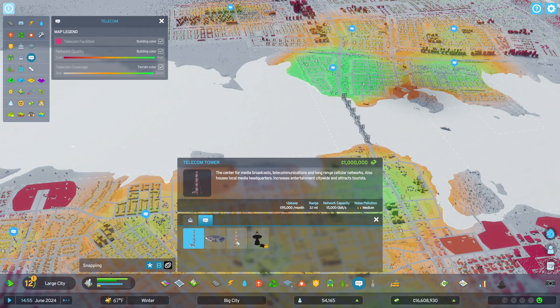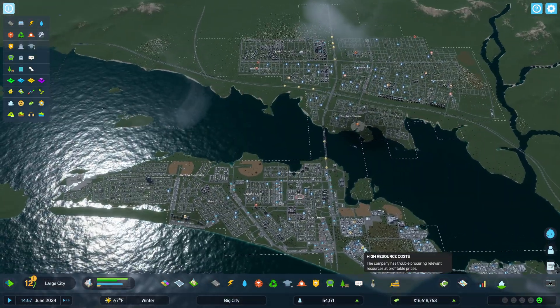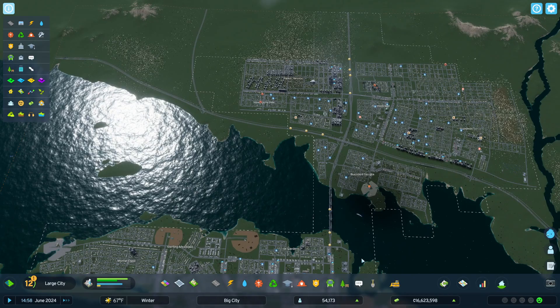This is the big telecom tower. The smaller ones are 5,000 a month, and this one is 95,000 a month. We'd have to pick a pretty strategic place to put all of that infrastructure.